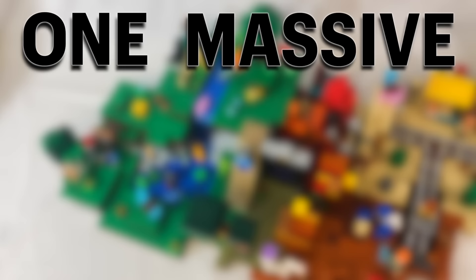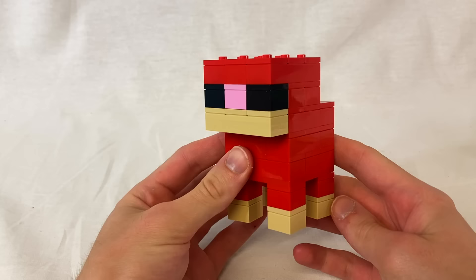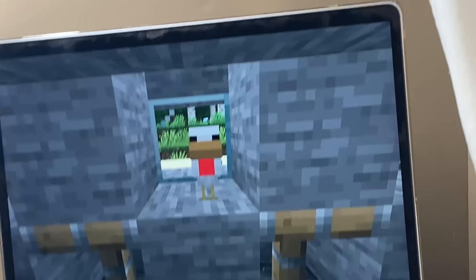Then we'll combine the pieces from all the broken sets into one massive custom world to make sure Steve never dies again. With all that explained, let's start building our first real set. This thing looks like it's got scoliosis, but it's cool that you can shear the sheep to build it up. I would love to keep this intact, but let's see what Jeff has to say about it.